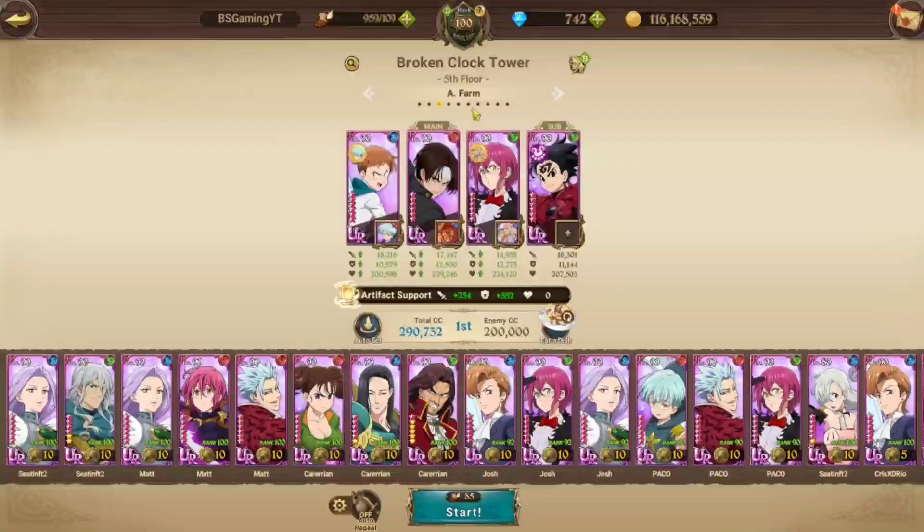Let's get into it. This is the team I use to farm both the Anvils and the Super Awakened Coins. If you have Christmas Liz, it's a little different because Christmas Liz is a monster for time-limited dungeons — she's an absolute beast. But if you don't have her, and I don't, this is the team I would recommend using.